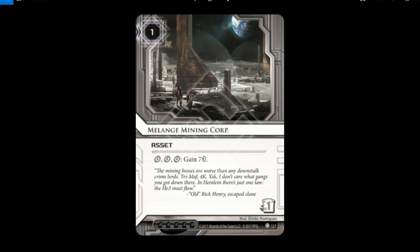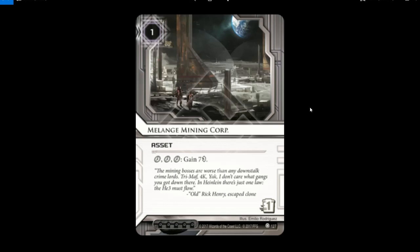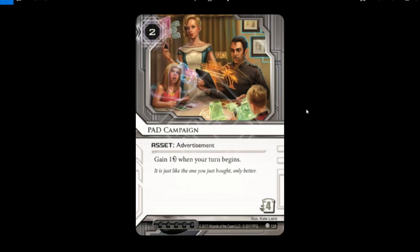Melange Mining Corporation — it's a mining corporation, it gives you a lot of money. The new art is on the moon, and it's good. The old art is also good — more claustrophobic, like it's in the mine. But the new one is more grandiose, and it should be grandiose because it gives you seven credits, which is a lot of money. You can honestly split the points — they're both good.